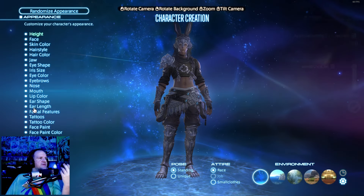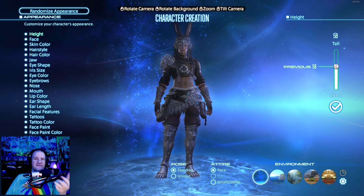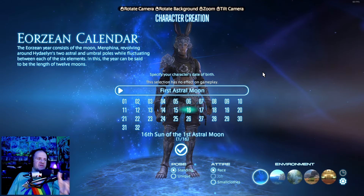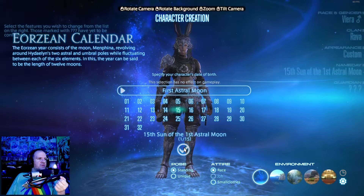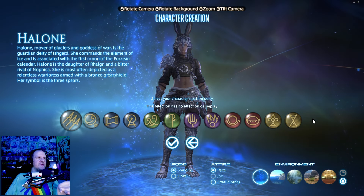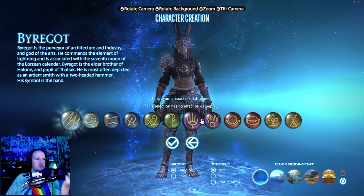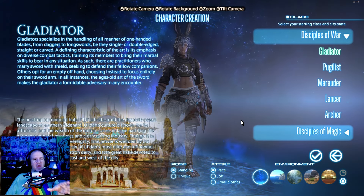For appearance, like any character creation, you have many options to customize your character however you see fit. Next is picking your birthday — this is mainly for roleplay reasons and does not affect gameplay at all. After that you'll pick your Guardian, which is another roleplay element. It doesn't really matter what you pick, so go ahead and choose whatever tickles your fancy or just hit continue.